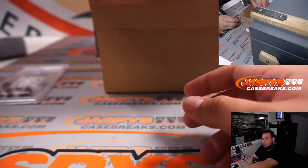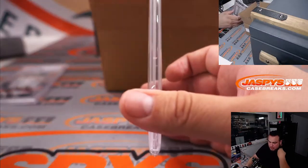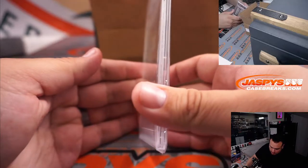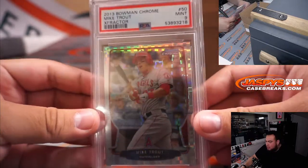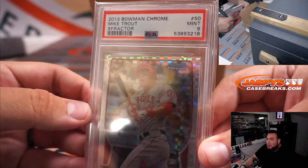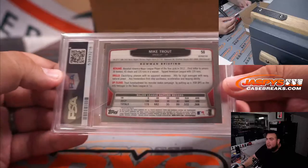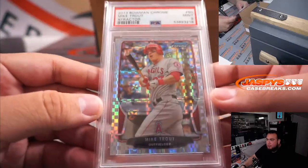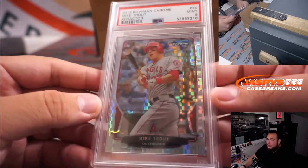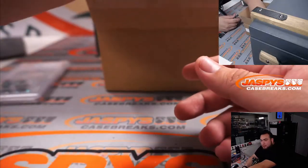Next one — another PSA slab. Ooh, Mike Trout! 2013 Bowman Chrome X-Fractor — that's like a second or third year card. Very nice. Letter T, David Green for Trout. Very, very nice hit right there. It's almost 10 years old — can you believe that? That's crazy.